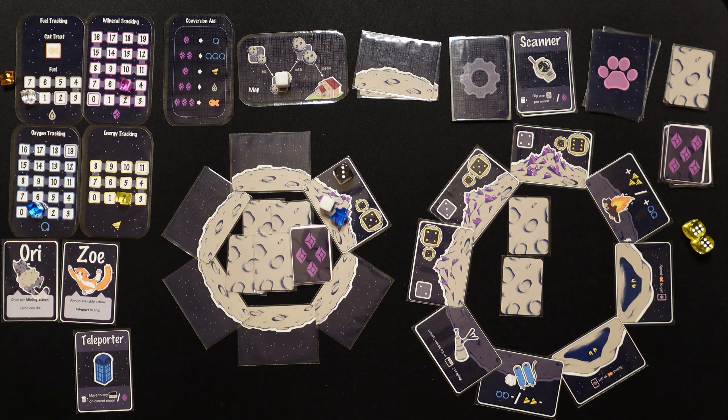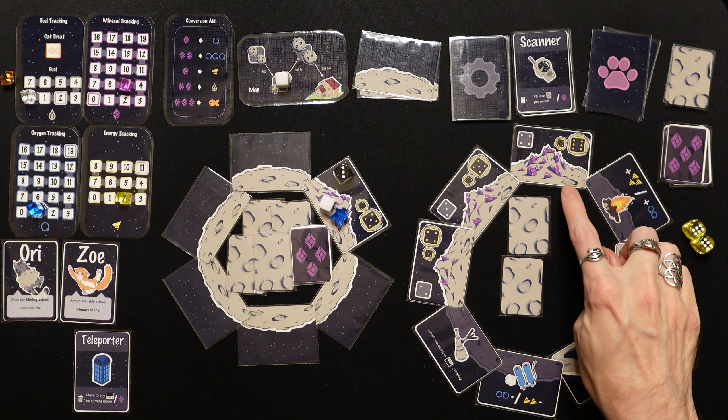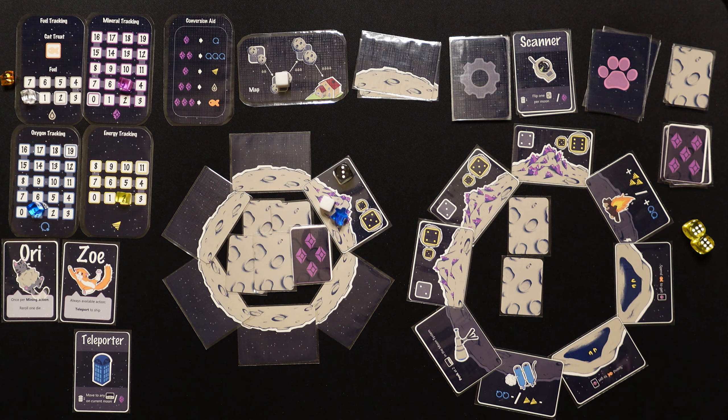We realize we need to fly back to the previous moon to get those cats — we put ourselves in a jar of pickles. We might have to leave some cats behind. We've got to prioritize: we need to at least get Ori and Zoe home. I should have stayed on that moon, used Zoe to teleport to the ship, bought the cat treat, and used the teleporter to get a cat — I really messed up.